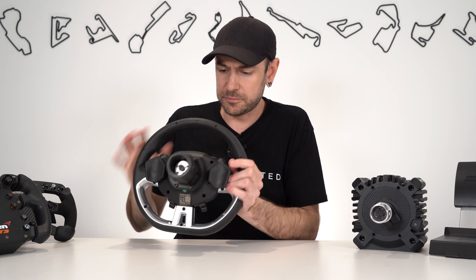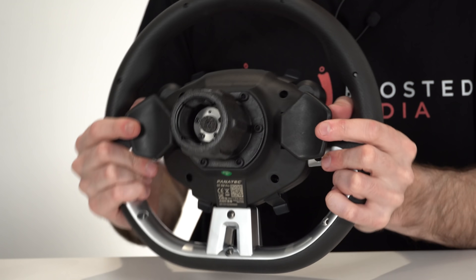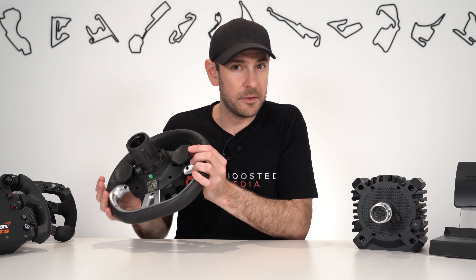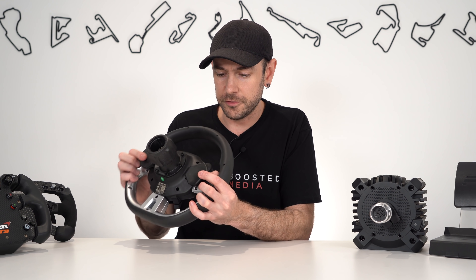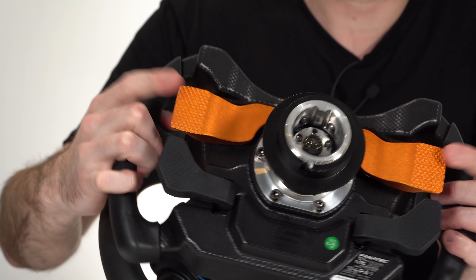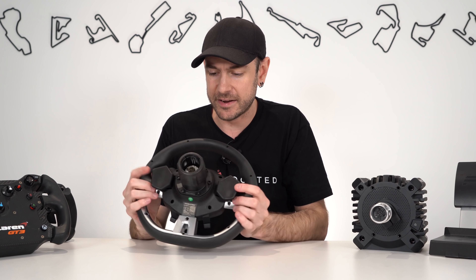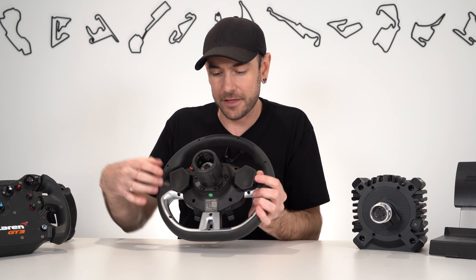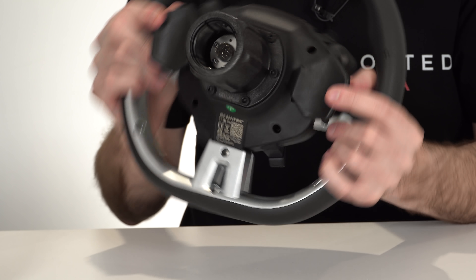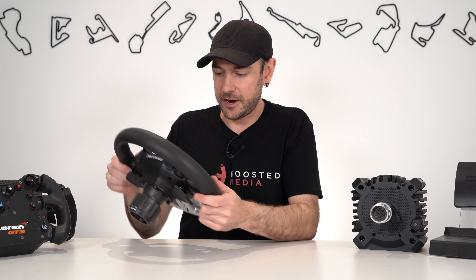We've got our tuning menu button that allows us to make on-the-fly changes to force feedback, braking force, and so forth. And hidden away just up the top is what they're calling a rev stripe — I'm assuming some sort of RGB LED strip that you can configure somehow — we'll look at that when we get up and running in the software. Overall, the shifters don't have an overly remarkable feel to them. They're just a spring-loaded mechanism with a micro switch — no neodymium magnets or anything like that to improve the shifter feel.